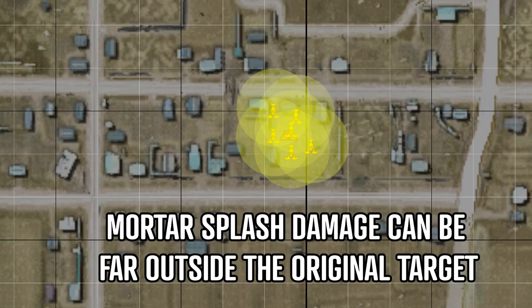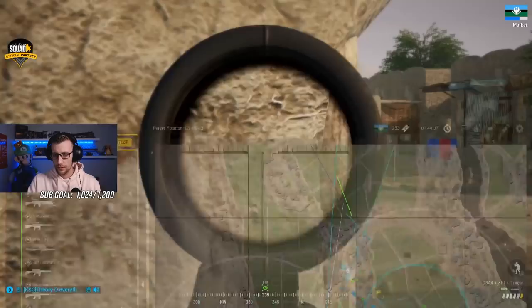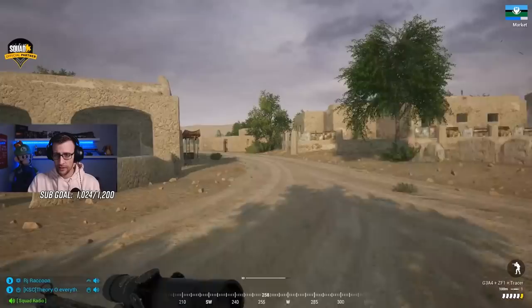This is important to note, especially when coordinating mortars with friendly infantry. By using a mortar mark on the map and relaying what your mortar team is doing in command comms, friendlies will be able to know how long they'll have to wait before pushing into the area, as well as being able to position themselves far enough away to not get hit.